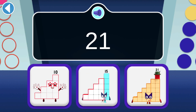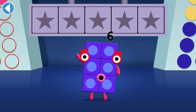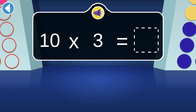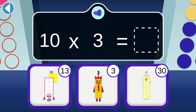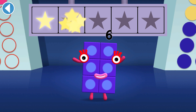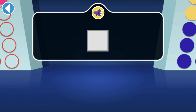Well done, you've won a super shiny star! When three tens join together, who do they make? Super shiny stars — only numbers that can make squares can join Square Club. Find the number block that can join Square Club!